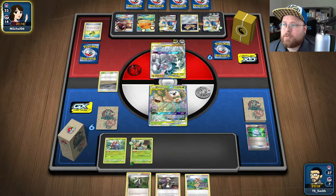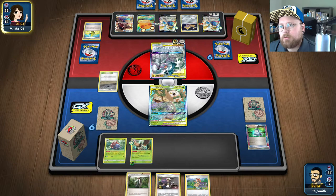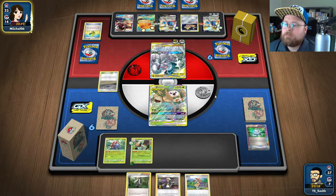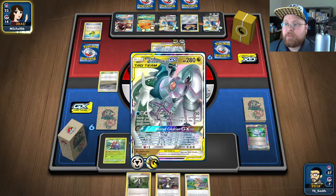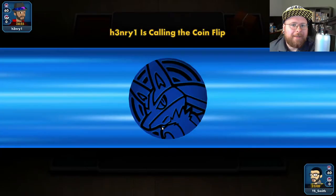Yeah this card's pretty good. And now if we draw an energy I'm probably just gonna Guzma up this Jirachi, because this thing does 30 damage and it's the only thing that can attack this Decidueye. But that would give them access to another bench space so maybe I'll just leave it, because 30 damage won't kill this. If they just Altered Creation - no I think that's still AZ. There's a chance you just Super Growth onto here and just item lock. Okay now they're just gonna scoop.